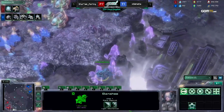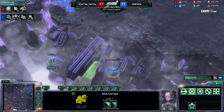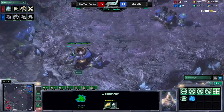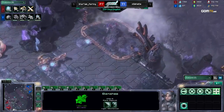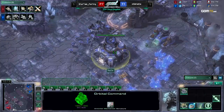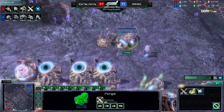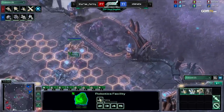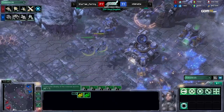Here comes the Banshee — he has an Observer and Stalker, so it will be stopped dead in its tracks. I love the Templar Archives. You know why? Because you can feedback Thors and Banshees, and then you turn them into Archons. It's like — I just did a lot of damage to you. Psystorm is pretty good too.